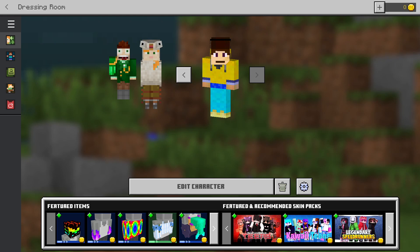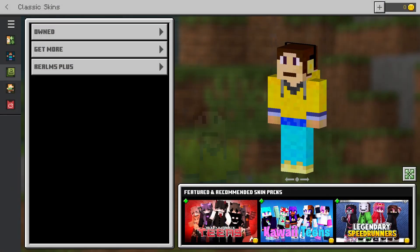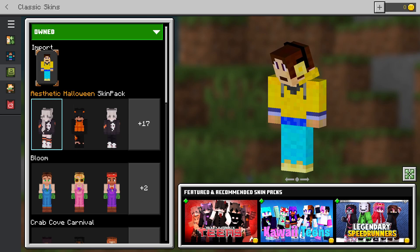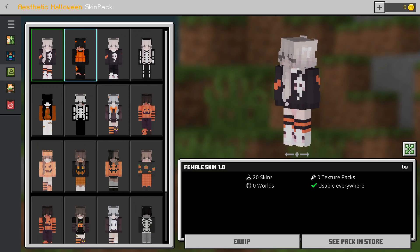This spooky skin pack was made by Cutie Call — not a very spooky name, but yeah. Once you have it downloaded, go click 'Edit Character,' go to 'Owned,' and as you can see, once you've imported them, all these Halloween skins are added to your collection — all 20 of them.